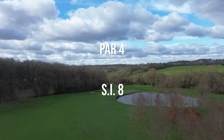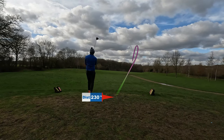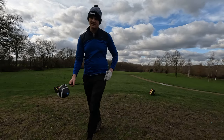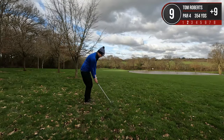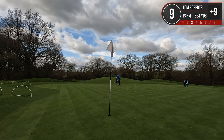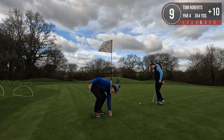Hole nine is a 354 yard par four. It's SI8 and it dog legs down to the right with a pond on the right of the green. Oh, the wind has got that — stop blowing it left. I think we're okay. Just off here on the left edge of the fairway, I'm going to do a little knock down nine iron and just run it there. Big pond on the right, just want to avoid that. Yeah, we're on. Got a 51 footer here. Oh damn it — I think I toed it a little bit. That's a bogey. Another three putt to add to my collection.